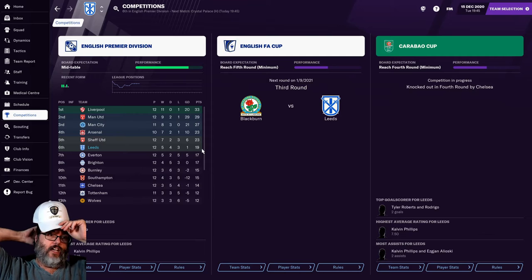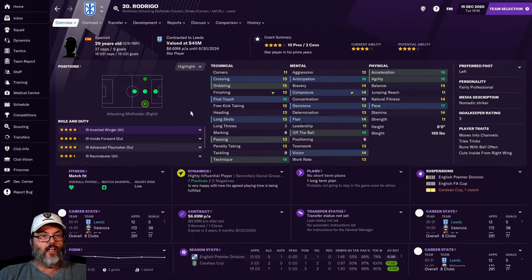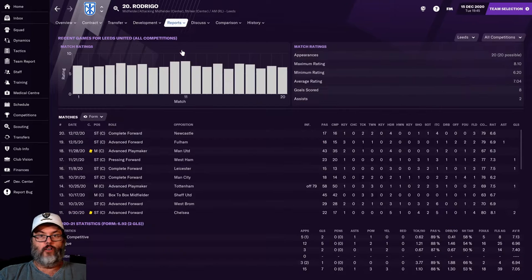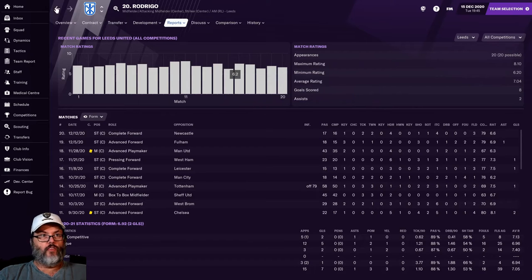You can see Man United are at plus-29 on goal differential - something's going on there. Rodrigo still leads the club with 5 goals but has been off the boil - hasn't scored in 3 matches, though he's played every match this year. He did pick up an assist against Fulham, so that was good.